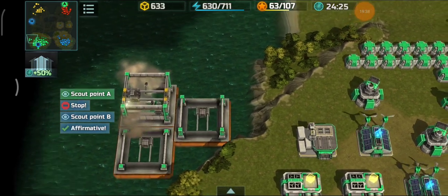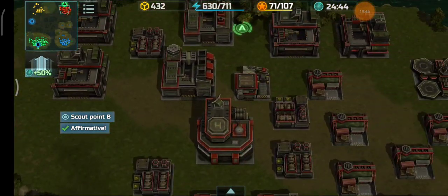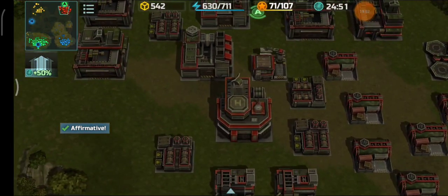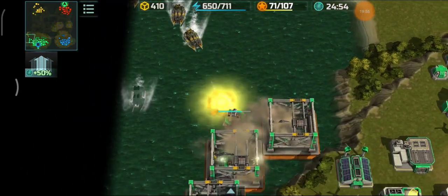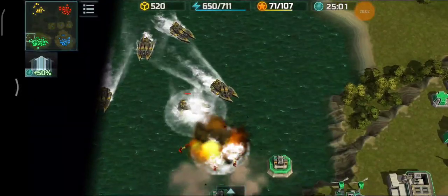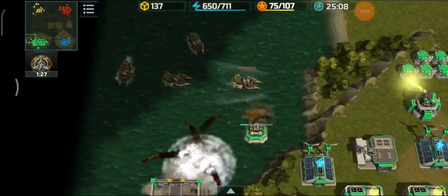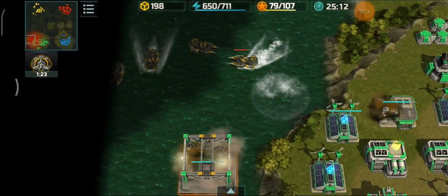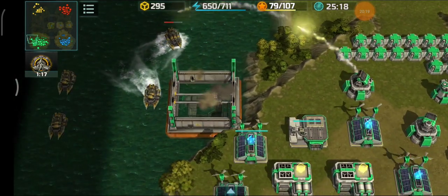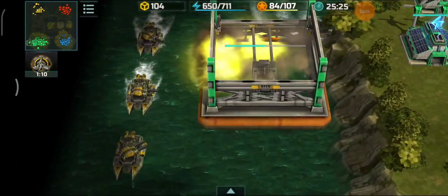Pitbull is adding more naval platforms, but it might be too late - those alligators are already here. A scout of the red player's base shows four vehicle factories and level 5 HQ, but instead of a nuclear weapon, they're maxing out jaguars to throw at me or Pitbull. The alligators are desperately trying to destroy the naval platforms as they finish one by one. One naval platform will fall - the rocket tower has a free hit but won't last long.